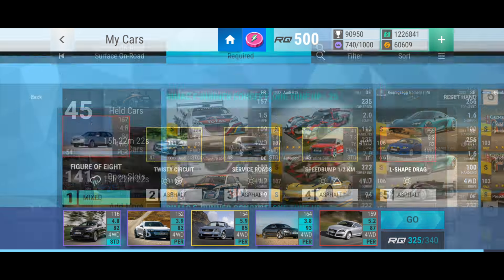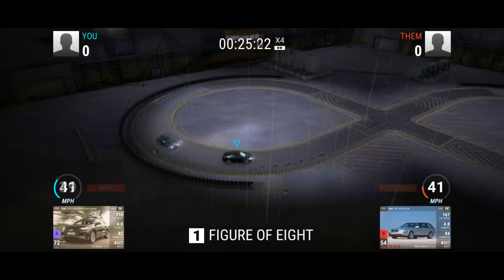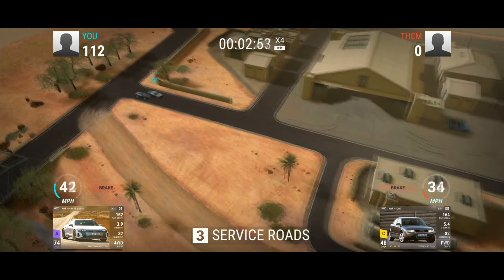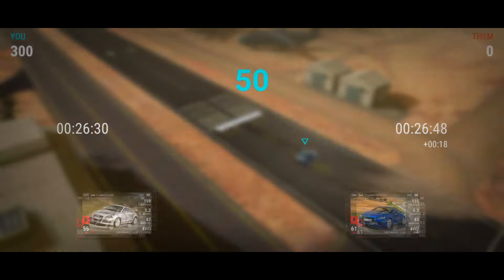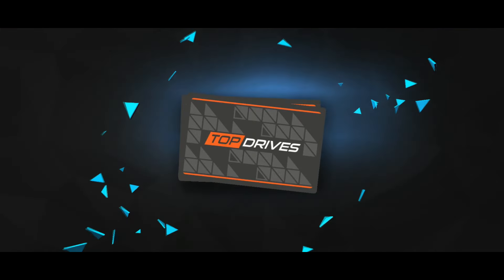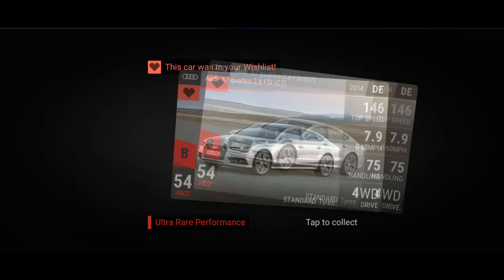Not much time this week, so I'm just going to show you round 20 as I complete it. Figure 8 in the wet - it's a win. Twisty circuit for my Audi TT - a win. I'm upgrading some of these cars, mainly to fit in with the daily objectives having to do five upgrades a day. 350 to zero - here's the carbon fibre pack: Finals Audi, Saturn, Dodge, Ford Falcon, Audi 100 Ultra Rare, and an Audi A7 Quattro Ultra Rare. Two Ultra Rares from a carbon fibre.